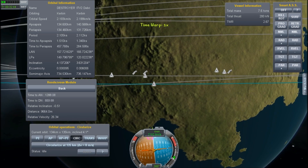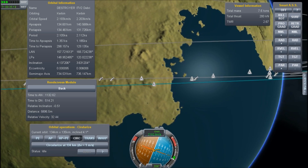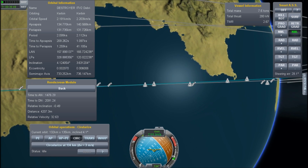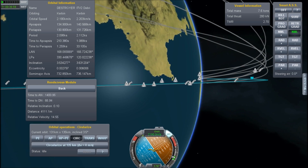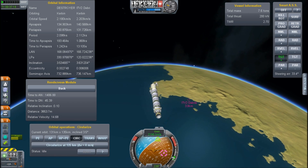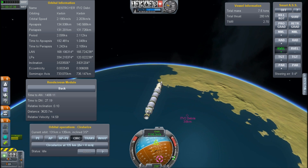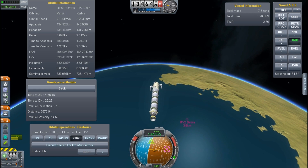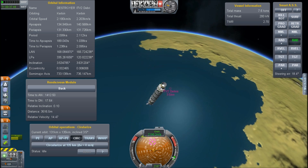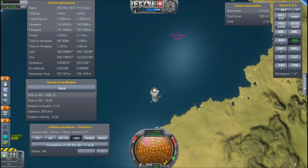You'll notice that it has a stack of RCS on the top, and I'm saving that until later. I'm going to just burn down the regular fuel right now. You notice the MechJeb has a few new buttons on the Smart ASS — those are for the orbital rendezvous operations. You can designate a target, and the rendezvous module will give you some cues on how to get close.